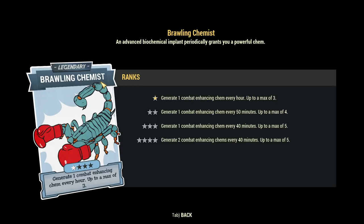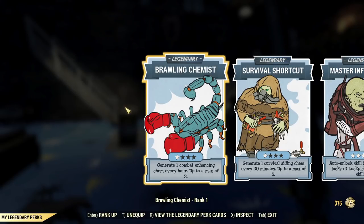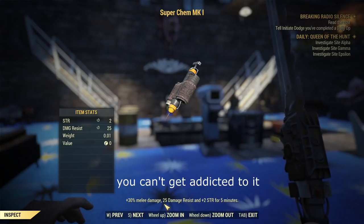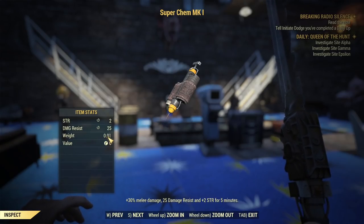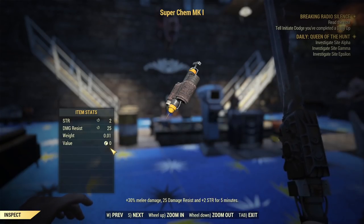First we are starting with Brawling Chemist. This perk is very similar to Survival Shortcut in how it generates chems, although obviously the chems have a very different purpose. It's supposed to enhance your melee combat ability. The Super Chem Mark 1 increases melee damage by 30%, gives you 25 damage resistance and 2 strength for 5 minutes. The weight is 0.01 because I have Traveling Pharmacy — the base weight is 0.1. Similar to Survival Shortcut, you cannot sell it, drop it, or do anything else with it. It's only for your own use.